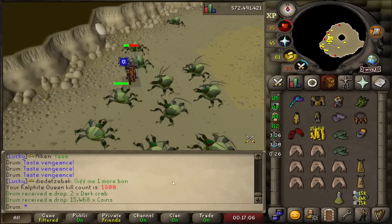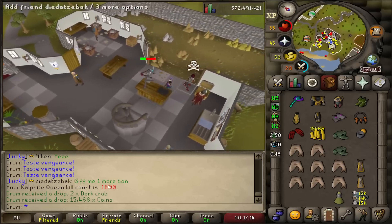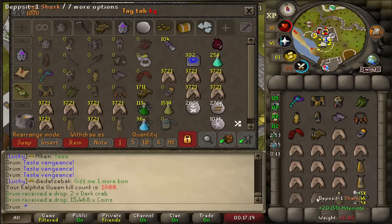1,800 KC. Hopefully within the next 200 kills, by 2,000. I've seen people get duplicate pets under 100 KC, so surely that's not impossible. Surely the game will like me that much.